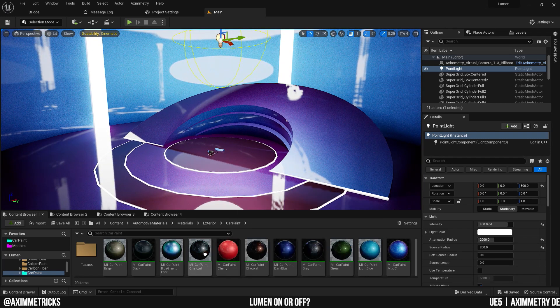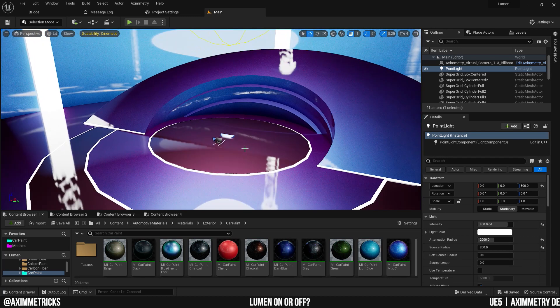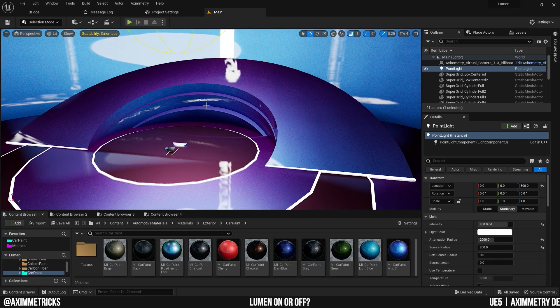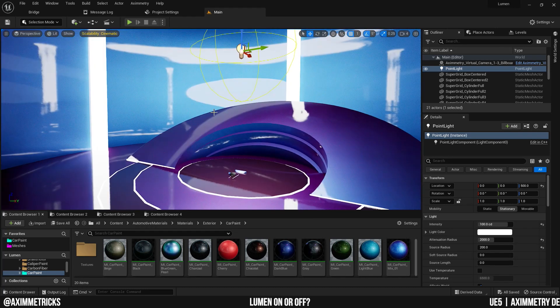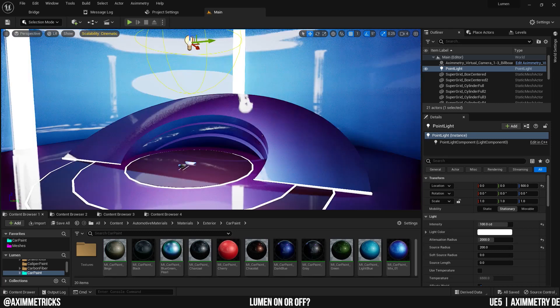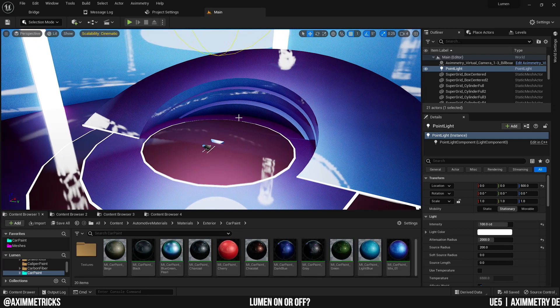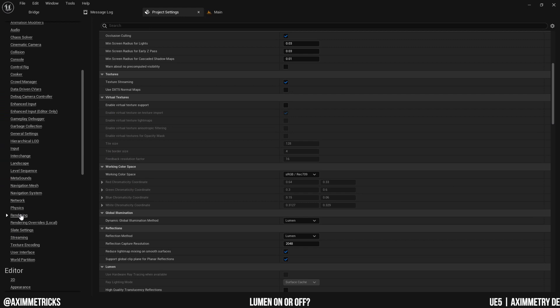The set is using all the materials from the Automotive Materials Pack, which is free to download from the Unreal Marketplace. As you can see, there's a lot of weird stuff going on with the reflections and all that. There are a lot of emissive materials being used here. This is with Lumen on.